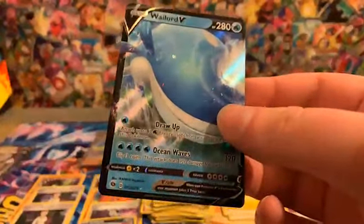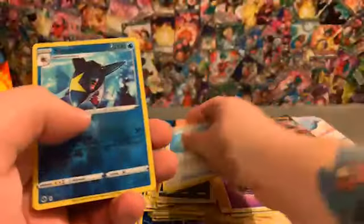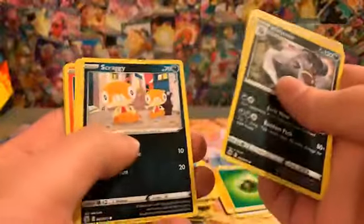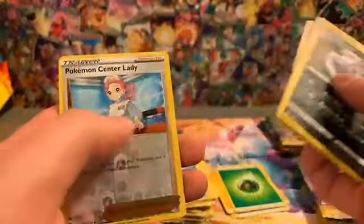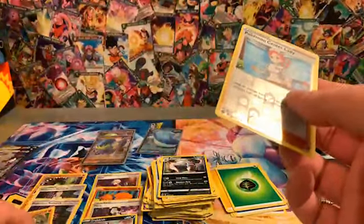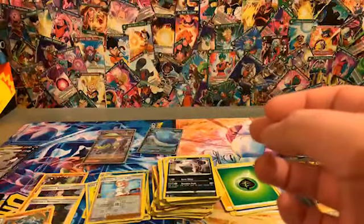Sizzlipede with a Whale Lord V. Got a Shamu. Still in the second box here. Got a Sharpedo with a Machamp. Last pack of box number two — Pokemon Center Lady with a Centiscorch.